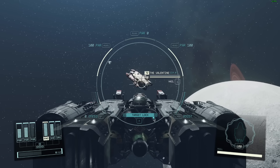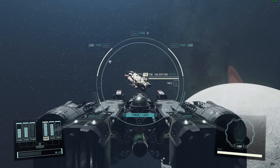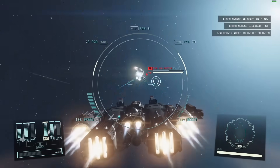Without further ado, let's do it. We want to take those shields out without destroying him. It's a lot easier if you run EM weapons — I just run particles, so it's up to you how you want to tackle it, but I find this works best for me.